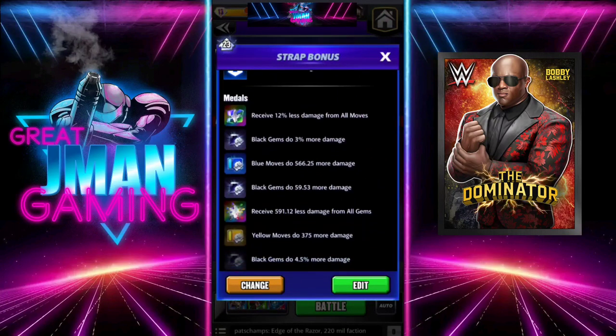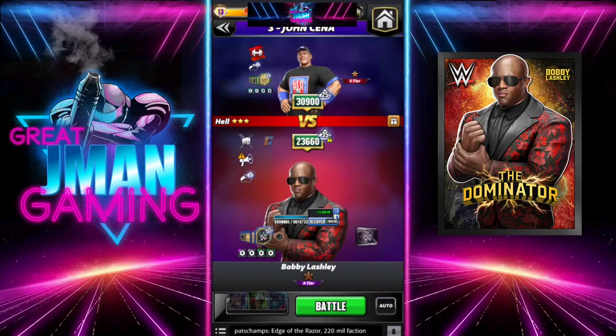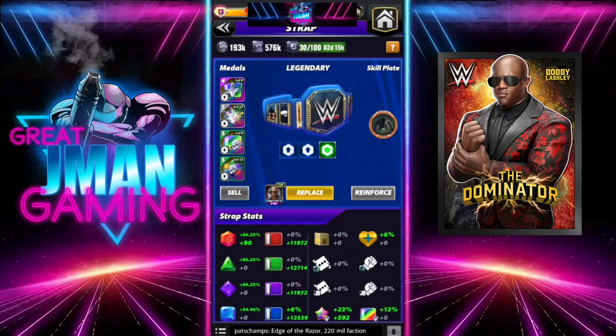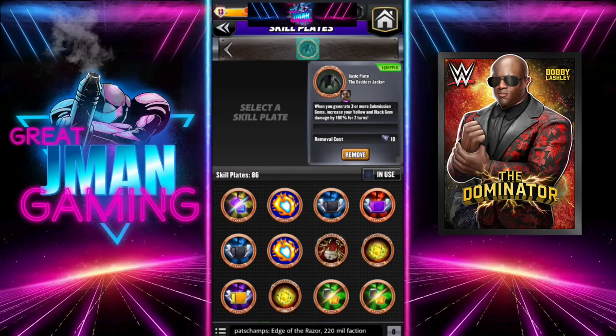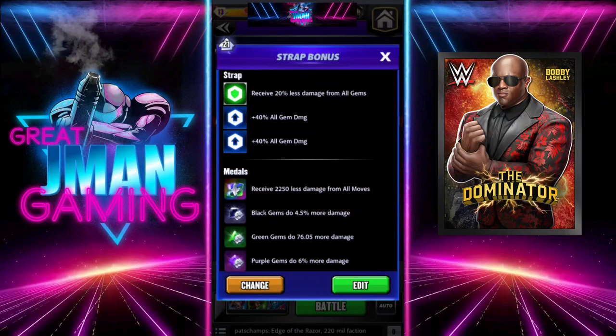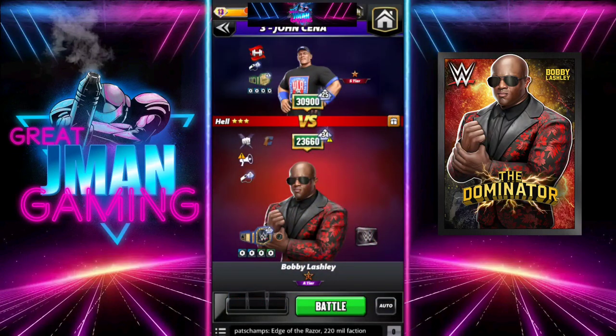For metals I'm using Fury and Fury 2. The key to this whole setup is the plate — you really want Ronda's jacket on Bobby Lashley for the black gem damage buff, because every time you hit the sub you're buffing up your black gem damage. I redid his metals, now running full Fury 2, and we'll see what kind of improvement that makes to his damage.